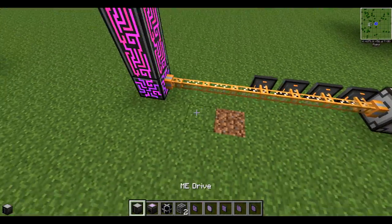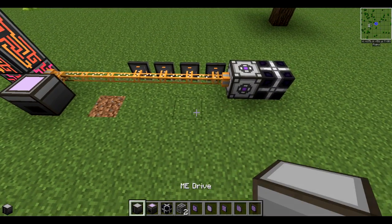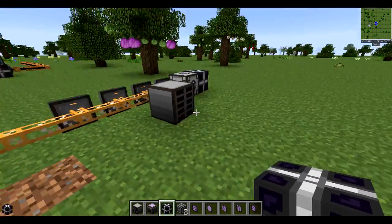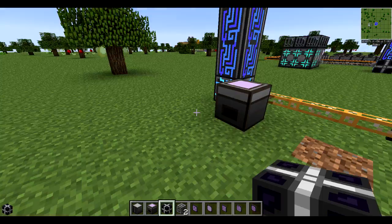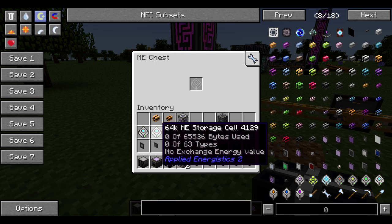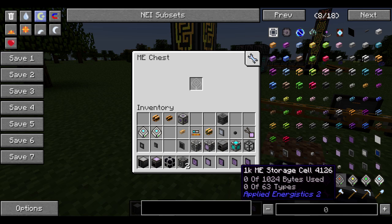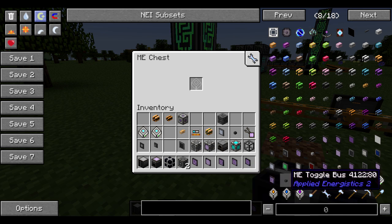Let's move on to the ME chest and ME drive. If you're new to Applied Energistics, this is what makes it so amazing. So we have right here 64K storage drives. You have an option of a 64K, a 16K, a 4K, and a 1K.